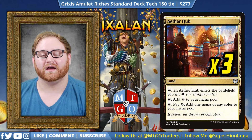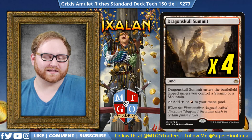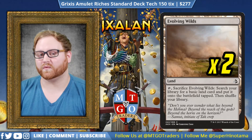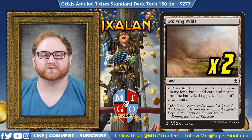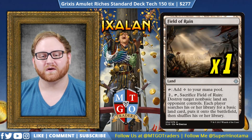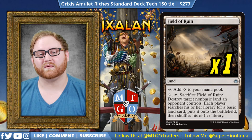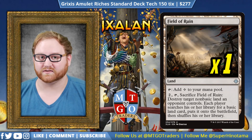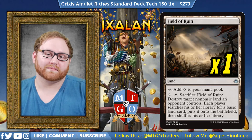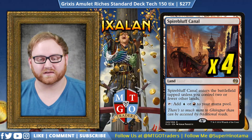Let's move on to lands. We have three Aether Hub — great for giving us energy for Harnessed Lightning and tapping for any color we need: red, black, or blue. We have four Dragonskull Summit and four Drowned Catacomb — both great buddy lands in Ixalan. We have two Evolving Wilds, which doesn't give us many basic lands in the deck, but Evolving Wilds triggers Revolt for Fatal Push, thins our deck, and feeds our graveyard for Search for Ascanta. We also have Field of Ruin to get rid of a Scavenger Grounds if needed, or to destroy any flip land on their side — even a Search for Ascanta. Then we have three Island, one Mountain, four Spirebluff Canal from Kaladesh as great fast lands, and two Swamps.